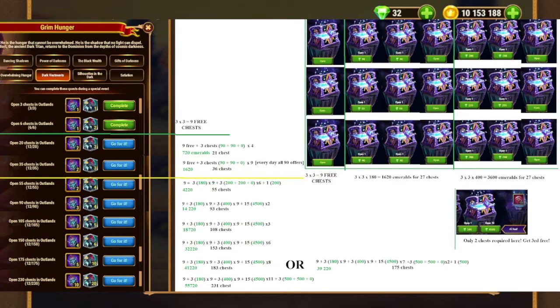In general, please plan your budget wisely. We all need skin stones for new heroes, no doubt. Check the amount of emeralds you can afford for this event and plan how you spend energy and how you spend emeralds.